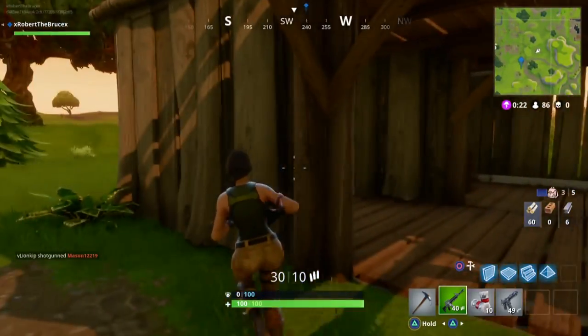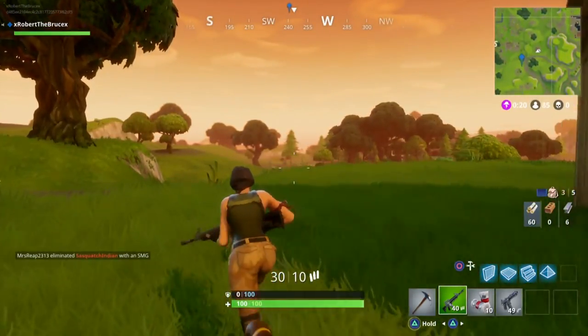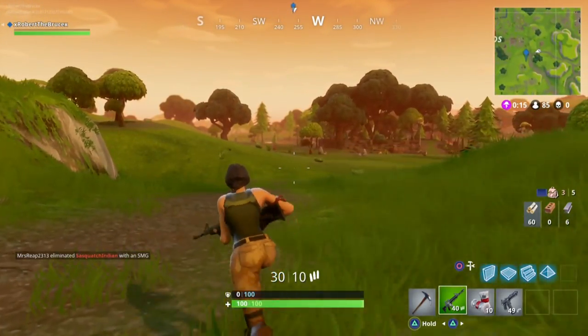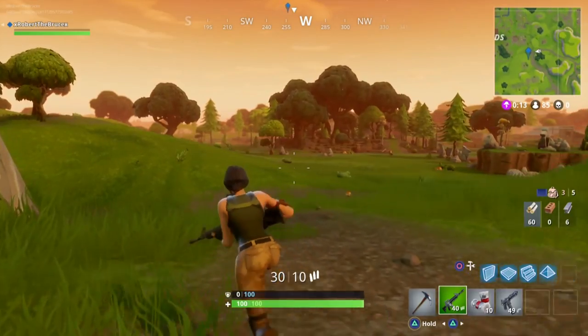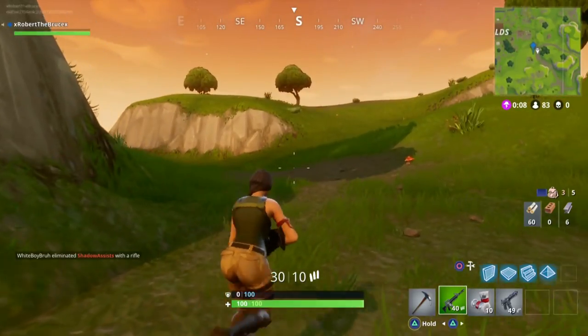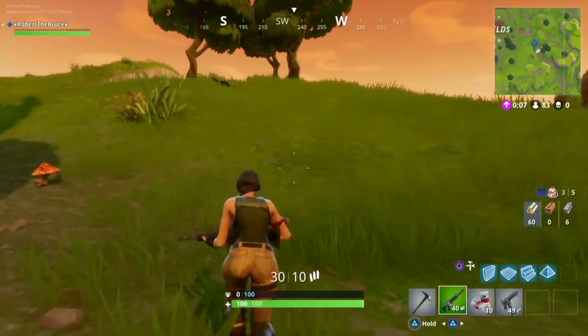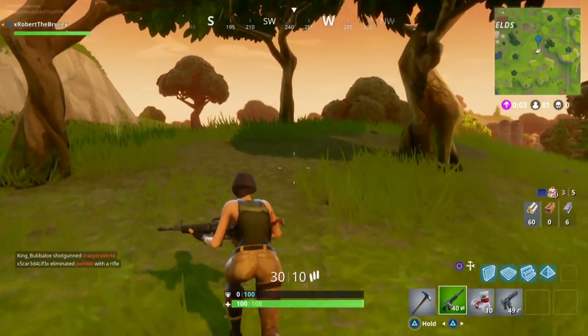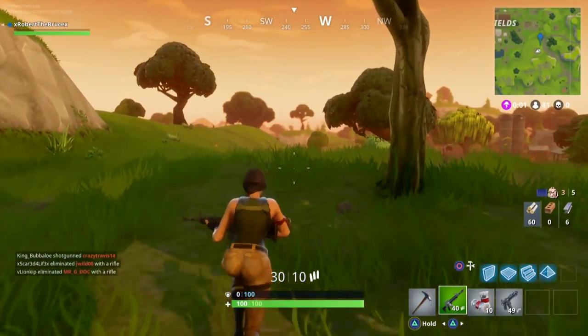Once I've got some gear to do battle with, I'll start making my way towards the circle — it'll definitely be up by this point. Pulling up your map is a great way to quickly figure out the best path to take to get into the safe zone. There are different strategies of where to go once inside, but for this video I'll be hugging the outskirts as much as possible. Doing this keeps the storm barrier next to you and cuts down on the sides that you can get attacked from.